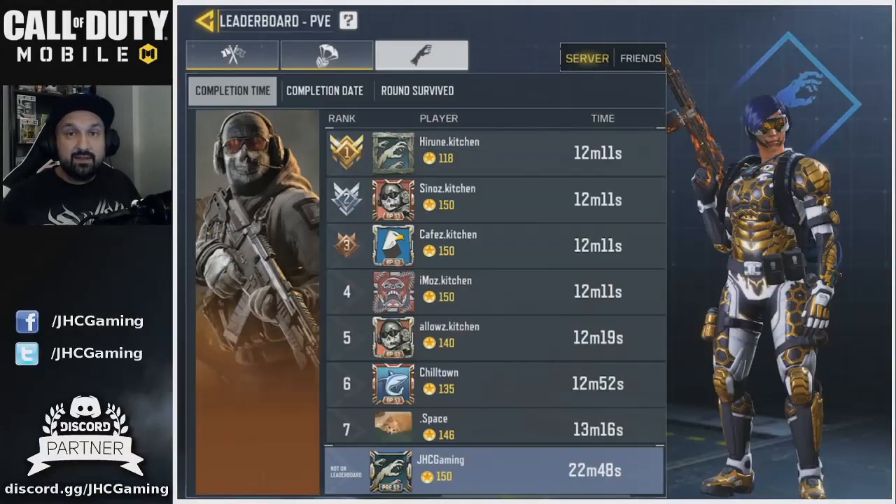Yesterday on stream I did my three solo hardcore raids and had a pretty decent run with a fast boss kill, but I didn't get the ray gun. Then I found the leaderboard and my best time is 22 minutes, so you can definitely go solo hardcore under 20 minutes if you try.